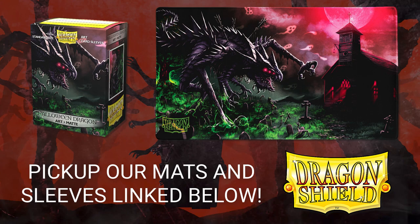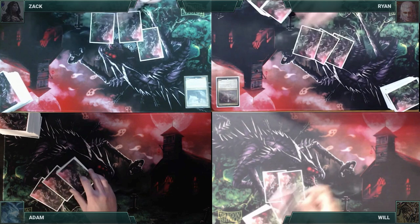Without further ado, let's kick off this super spooky spectacle of scary subjects. Zach finds the razorblade while bobbing for apples and gets to start us off. Zach draws a card for turn and then plays a Marsh Flats, cracks it for a Badlands, casts a Sol Ring, casts a Talisman of Dominance, and passes.